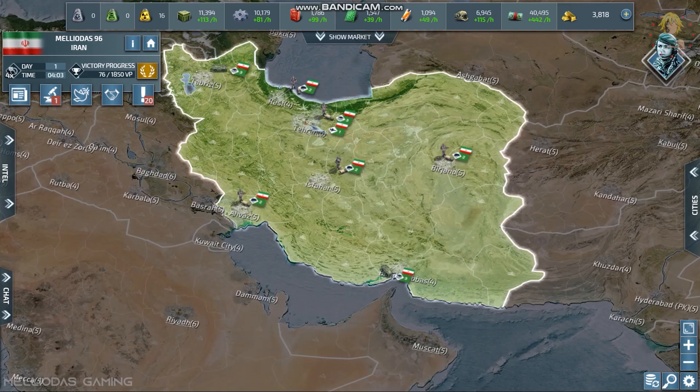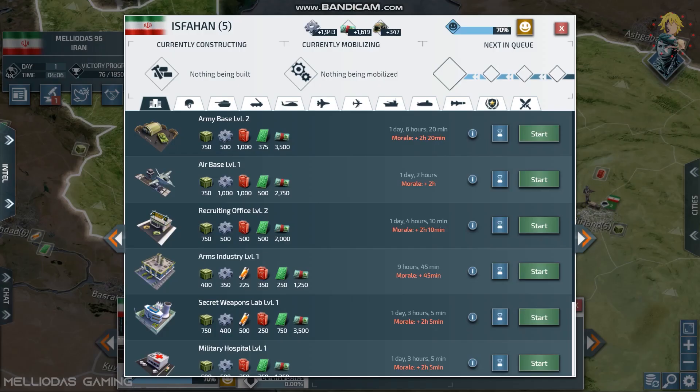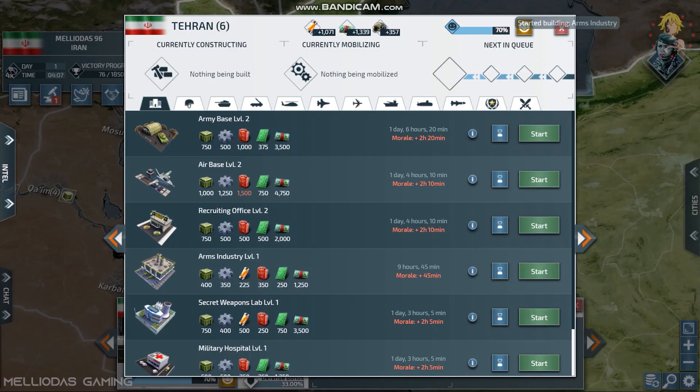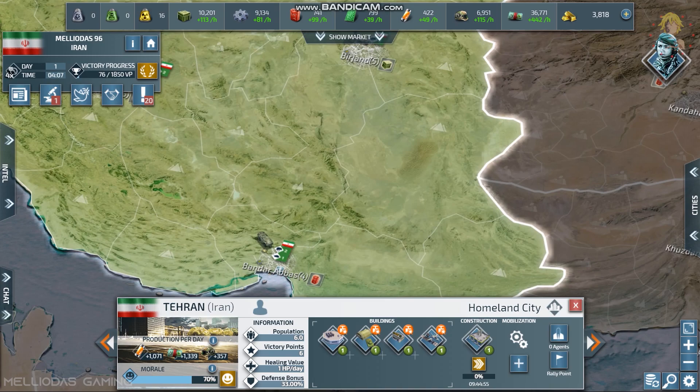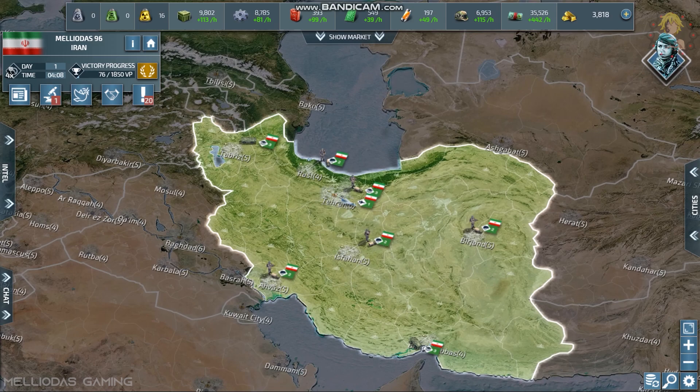The fourth thing to focus on is your resources. Arms industries are very important, but you can't build them in every city at the start because you need to conserve resources. Assess your strengths and weaknesses: we have good production of supplies and fuel, but bad production of electronics and components. So we will prioritize arms industry in component and electronics cities, and also in rare resource cities for research, and in supply cities to support mobile anti-air production.